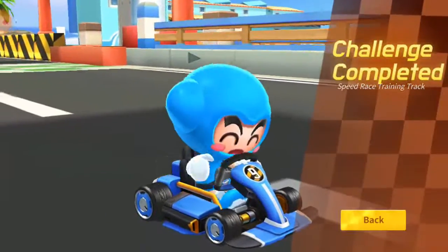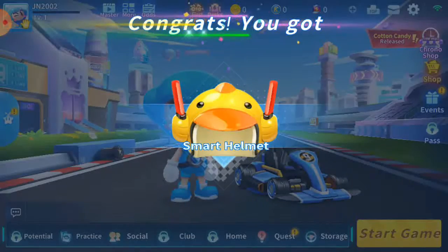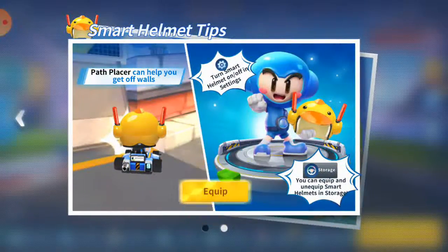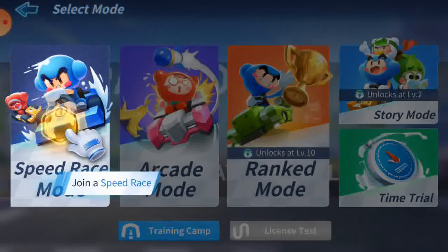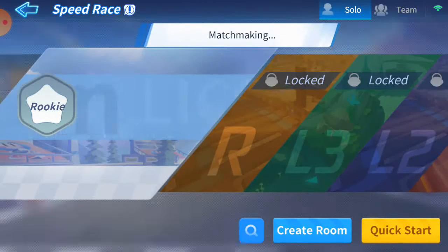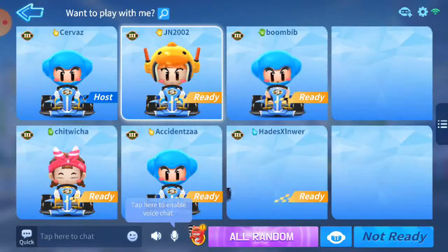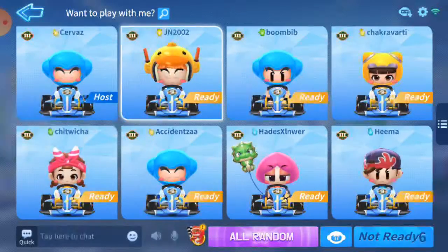This tutorial is very easy. We're gonna try the story mode. The smart helmet provides many useful features. Speed race mode — it's gonna unlock at level 2 for the story mode. We're gonna have to wait until level 2. I guess we're gonna start first in the speed race mode. I think it's the PvP.